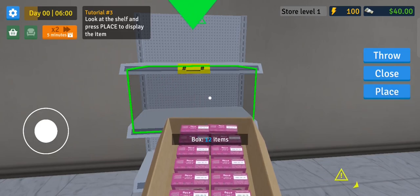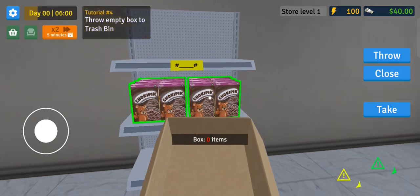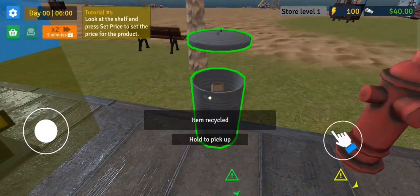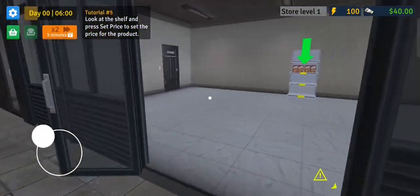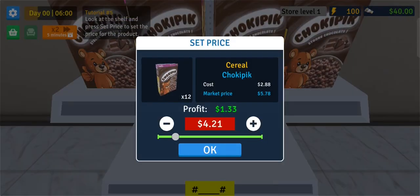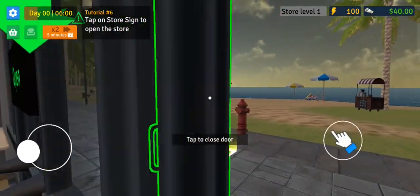We place all the items on the shelf and now we're done with that. We can throw the empty box in the garbage bin - it's going to take a lot of effort if you have multiple products. So let's set the price - it's a drag and drop system. Market price is 578, so let's keep it at 570. There we go, now we can open our store.